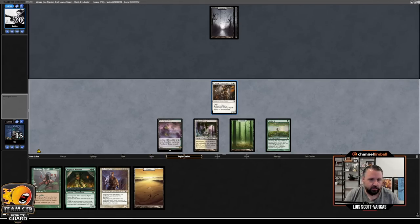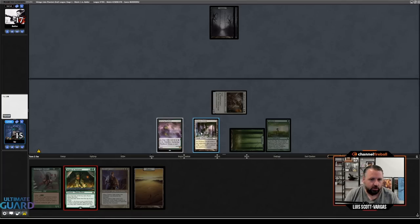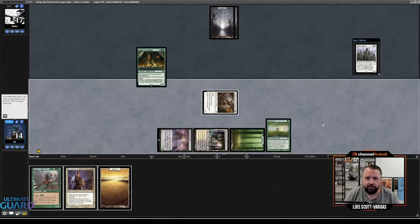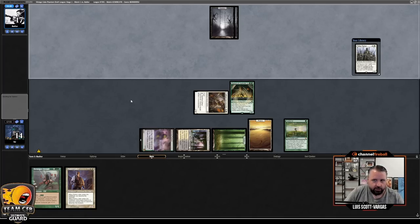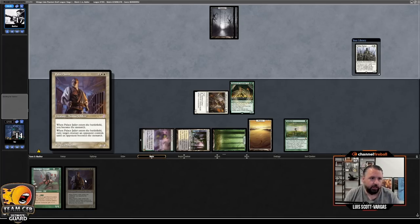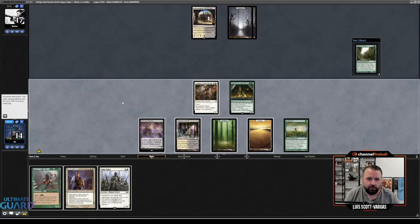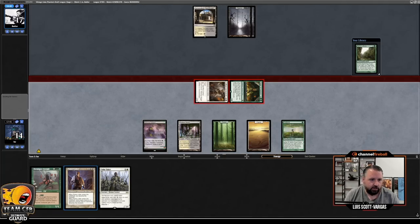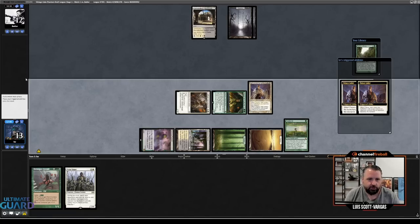Draw, hit, and play Augur of Autumn. No reason to play my land yet. Fetchland? Tithe Taker. Play my land, pass the turn. If they kill Augur, no big deal. If they play a creature this turn, it's going to be ugly — I'm going to Palace Jailer them. I could just hit a stream of lands off Augur here and that would be sick. No lands. Let's send for five. I think I just play the Palace Jailer now. That's why Palace Jailer is so sick — there's no creature in play and it's still worth doing.